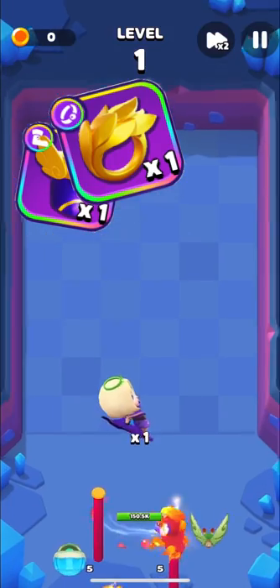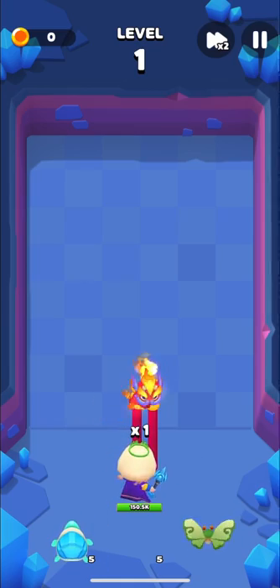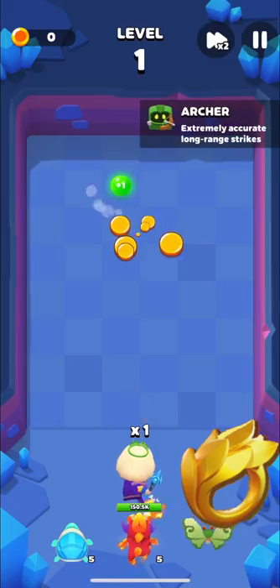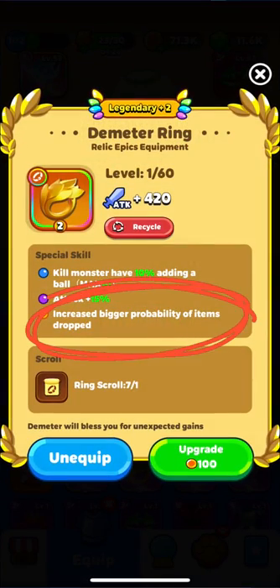Relics or Pets? Totally relics, because S-Grey Pets won't give you higher attack and health than relic equipment. I recommend Demeterine as it boosts attack, and what I like about it is its skill — increased probability of items dropped.